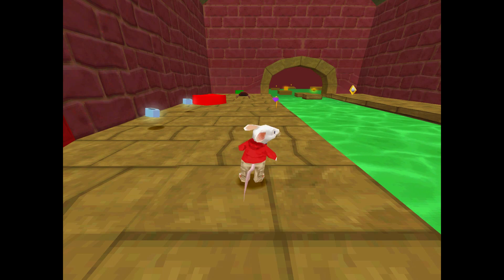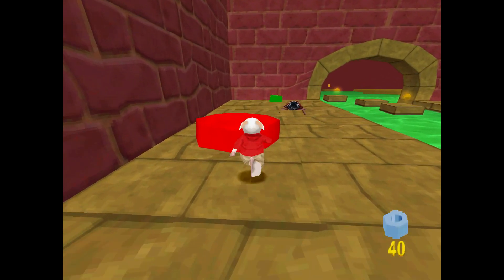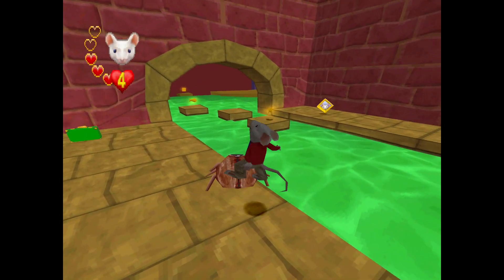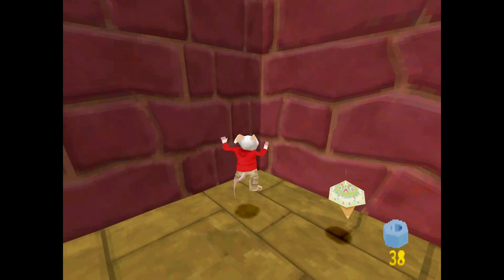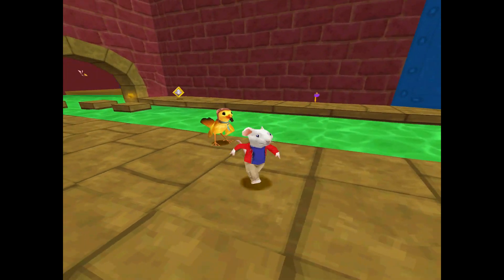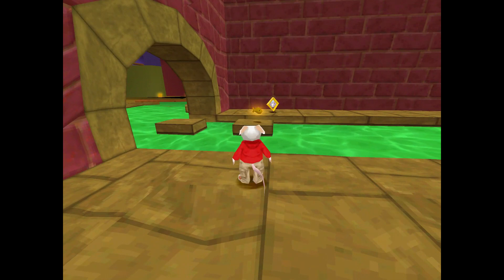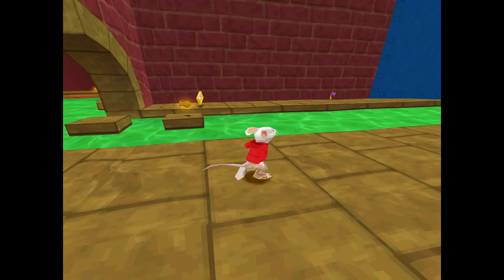Here we are in the sewers. The first thing I notice right away — this bowl might be moved; I don't think it's here in the final. The beetle gets kind of stuck and doesn't start moving toward you fast enough. Margalo says: 'Hi little one, Stuart. Do you need help to find the hard-to-reach items?'